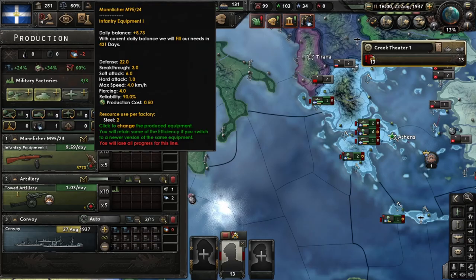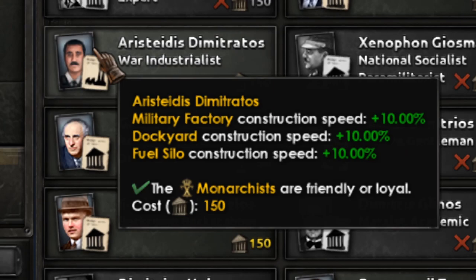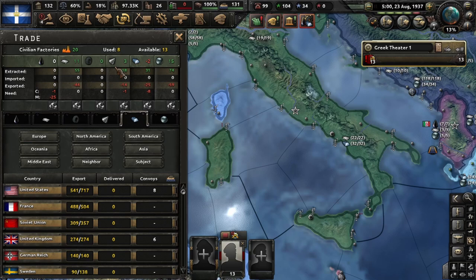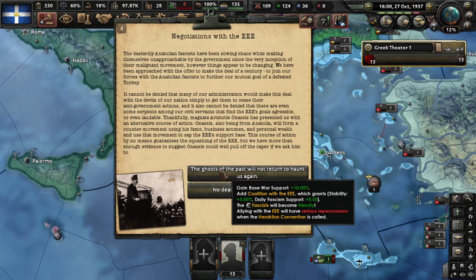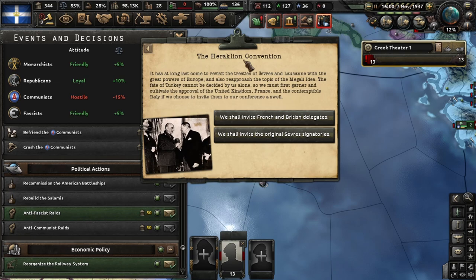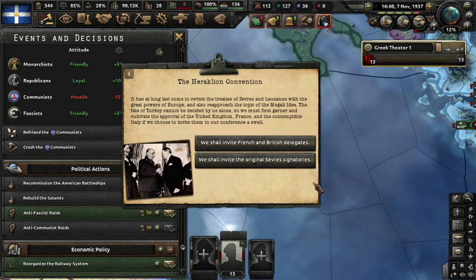We go back to the political tree and get Anatolian refugees. Put all the new factories you are getting — military factories — into infantry equipment. Pick the guy that gives us military construction bonus for military factories. Do not buy resources until they reach 8. Always keep going industrial. Keep taking the fascist decision. Now another step down in the political path, resurrecting. It seems that Greece has claimed over Turkey but the nations are not willing to help.